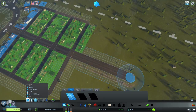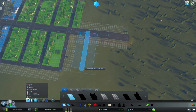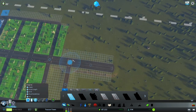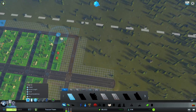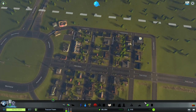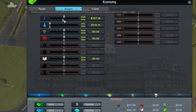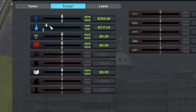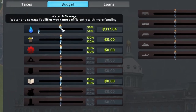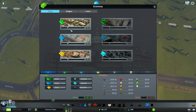Next I'm gonna increase the residential area by three slots. We're having power problems now, so I'm gonna increase the budget to a hundred percent. And we can also increase the taxes — I'm gonna increase them to twelve percent.